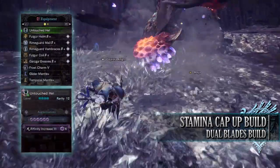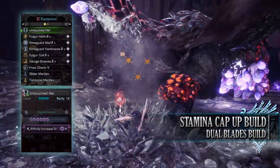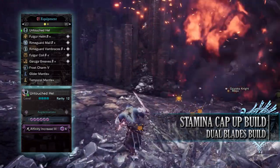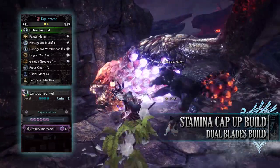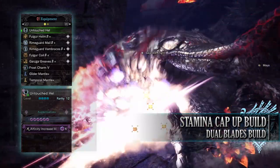For this build you'll need the Folgor Helm Beta, the Rhyme Guard Mail Beta, Rhyme Guard Vambraces Beta, Folgor Coil Beta and the Garuga Greaves Beta. I'm also using a Frost Charm 5, although you can replace this to match whatever element you are using. For my weapon I'm using Untouched Hell, which are the Valkana Dual Blades, with only Affinity Increase Augmentations on them.